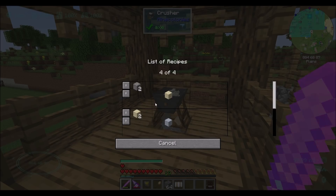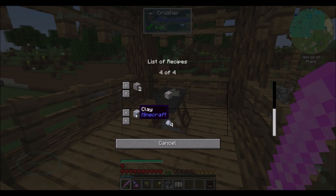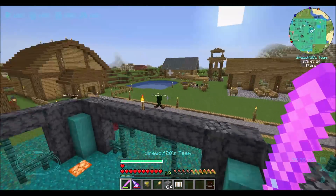If we check a list of recipes here, we've got gravel into sand, sand and clay, cobble into gravel, and clay into clay balls. This thing is totally awesome.